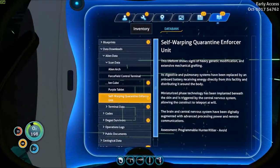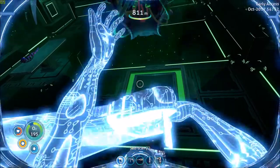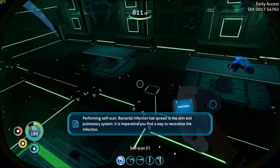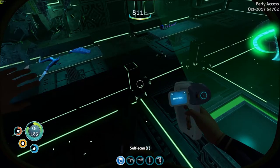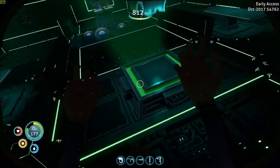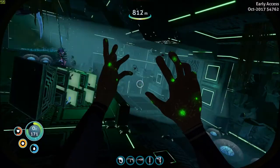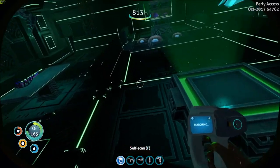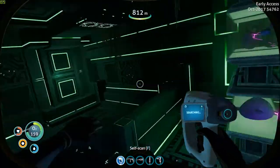I'll take my gloves off for this. Now if I self-scan — 'Performing self-scan: bacterial infection has spread to the skin and pulmonary system. It is imperative you find a way to neutralize the infection.' Okay, here we go. This is some funky stuff. And from now on your hands look like that. It's pretty neat — I don't know why it's neat.